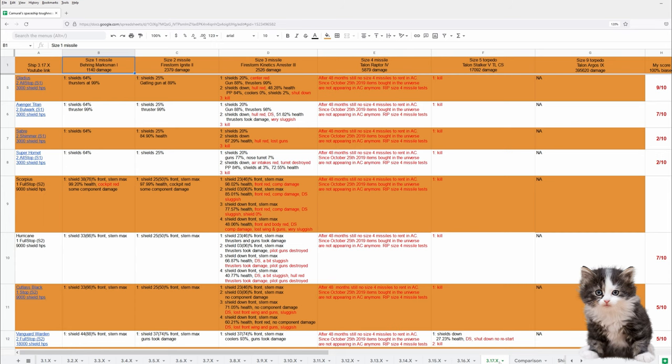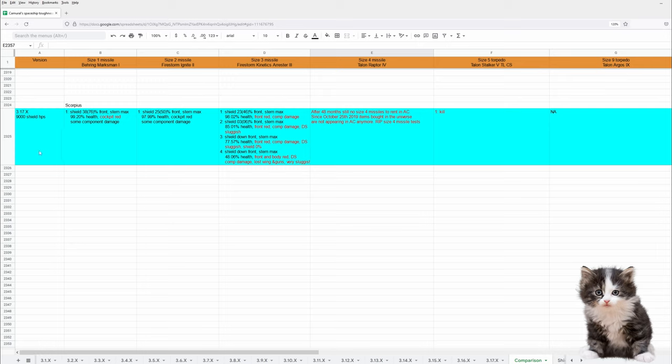Let's take a look at the patch comparison — well, there is none. Scorpius is a new ship introduced in 3.17.